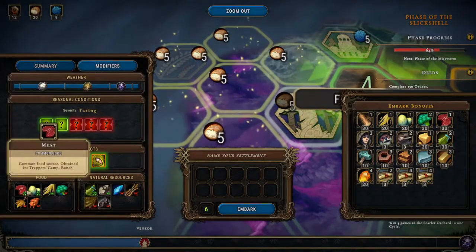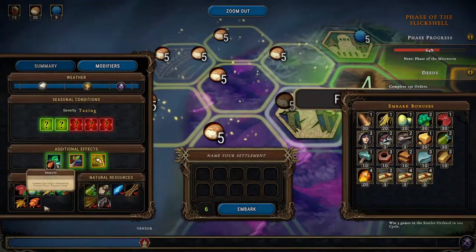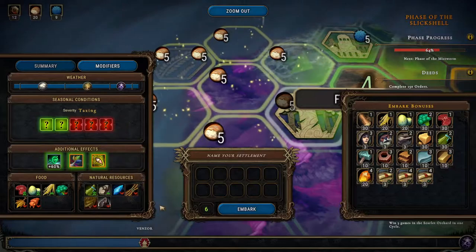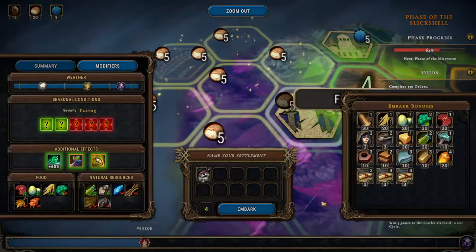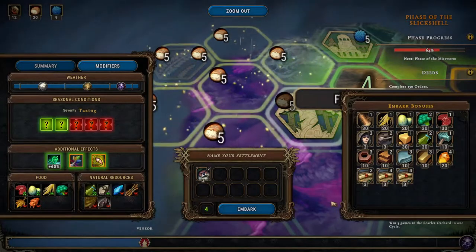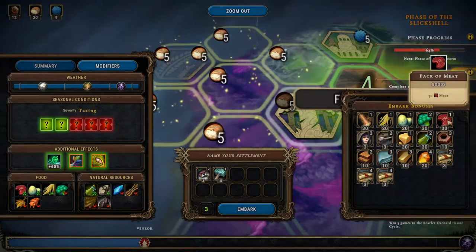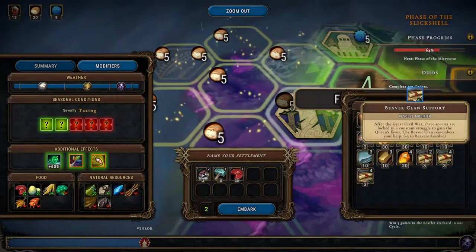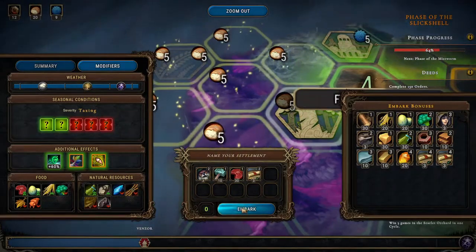This is a new biome — Coral Forest. The true source of the coral forest growth is unknown. Contrary to common belief, it doesn't usually appear in flooded regions. The unique influence of the coral mutates trees into distinctive strands that offer various sources. We have six embark pots; we are of course taking the beavers, that leaves us with four. Let's take some fiber, simple tools, and some meat, plus three to beaver resolve — why not. Let's do it.